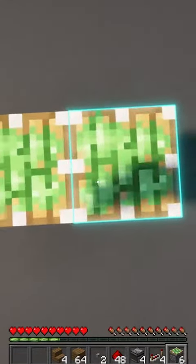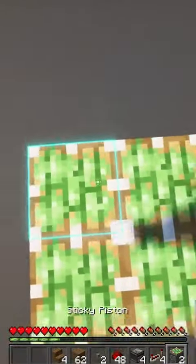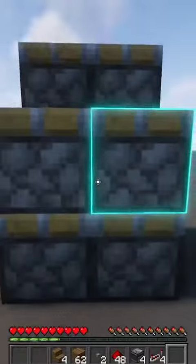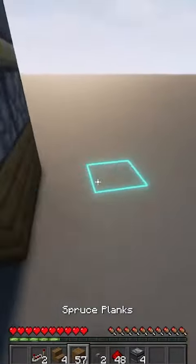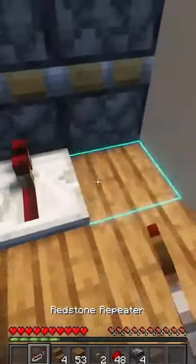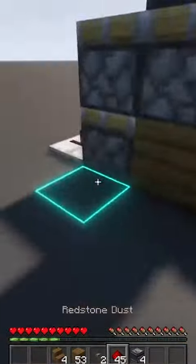We're going to start off by placing 4 sticky pistons on top of each other, a block, and then 4 more sticky pistons on top of each other. It should end up looking a little bit like this. We're going to go ahead and go to each bottom sticky piston and place redstone repeaters running into them, those repeaters with a single redstone line.